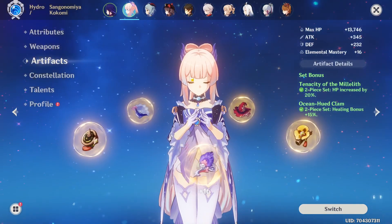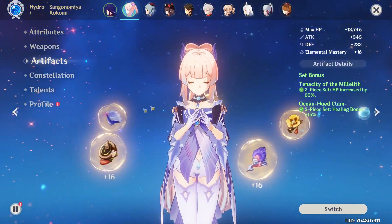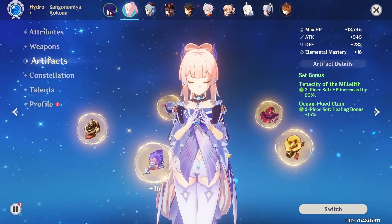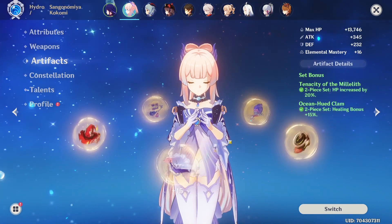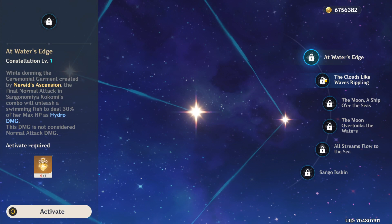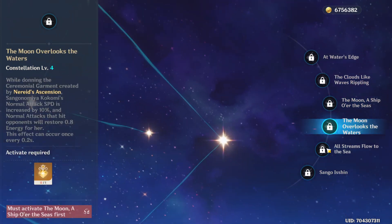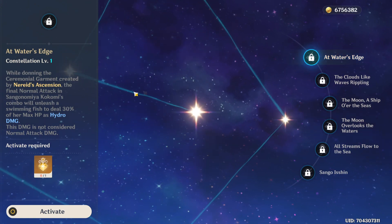For artifacts, I'm doing two-piece Tenacity and two-piece Ocean-Hued Clam, though I don't think that's the ideal setup. You can probably go four-piece Ocean-Hued Clam for a bit of extra damage, which can be pretty good since Kokomi will overheal you quite a lot. I'd recommend four-piece Ocean-Hued Clam, but I don't have any good Ocean sets and haven't been farming artifacts in the last two updates. For constellations, at C1 you get a Hydro Damage Bonus and a jellyfish.